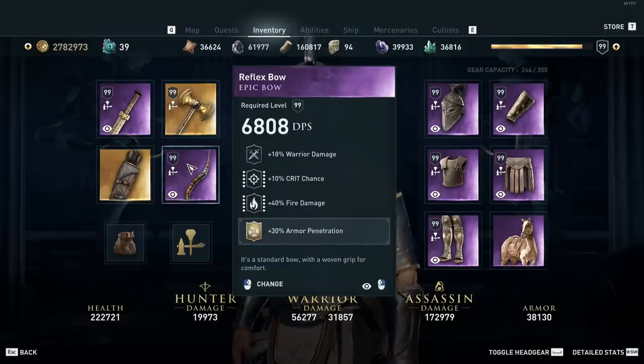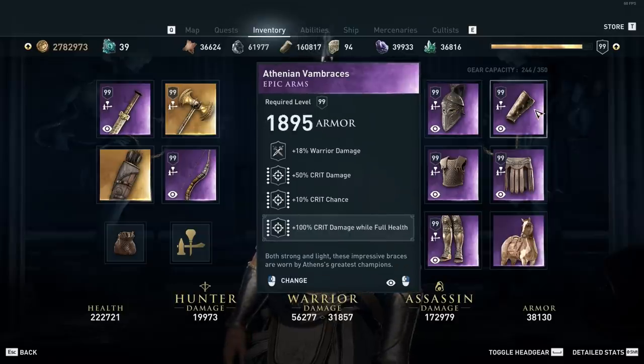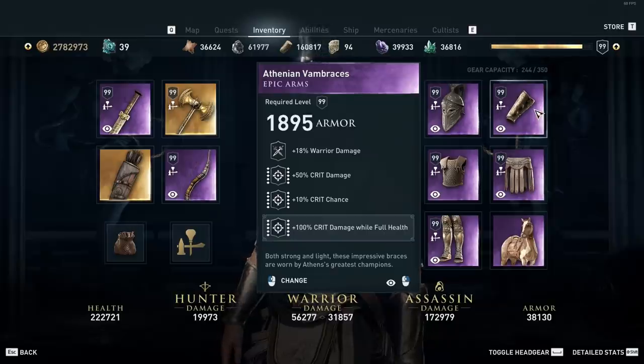For the bow we're using warrior damage, crit chance, fire damage, and then engraved with 30% armor penetration. For the head we're going to have warrior damage, damage with swords, fire damage, and crit chance while at full health. On the gauntlets — our crit warrior gauntlets — we have warrior damage, crit damage, crit chance, and crit damage while at full health.